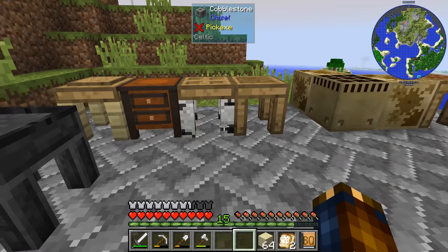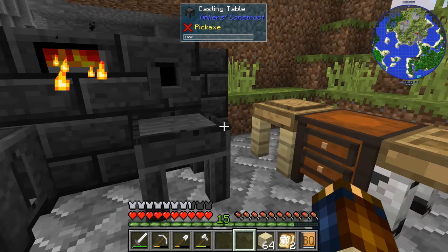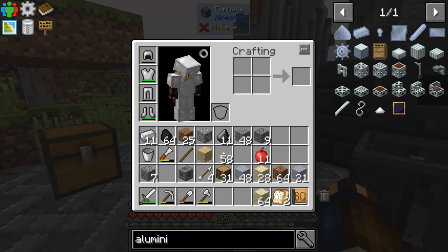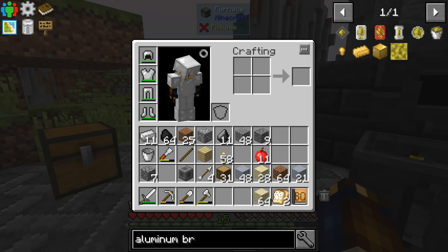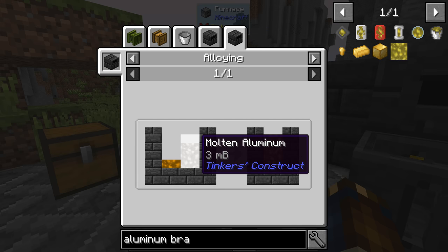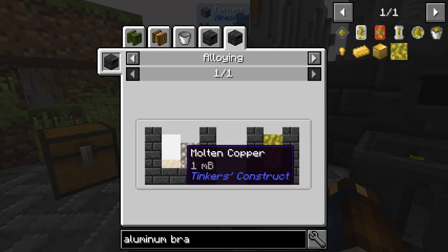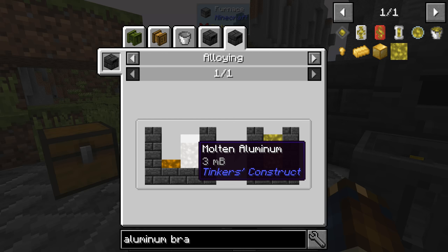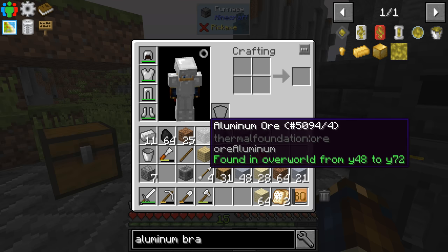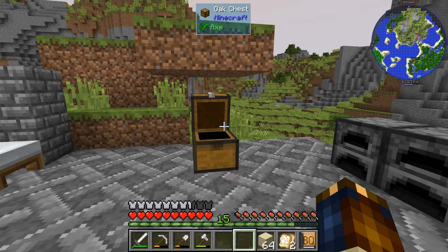So we could cast the block that we need for that, but we'll still need more. On the other hand, we also need the molds and stuff. We could make that out of aluminum brass, which is an alloy of aluminum and copper — but it's three aluminum to one copper. And right now we have one aluminum, so that's not very useful. We're going to have to use the gold to make our molds.